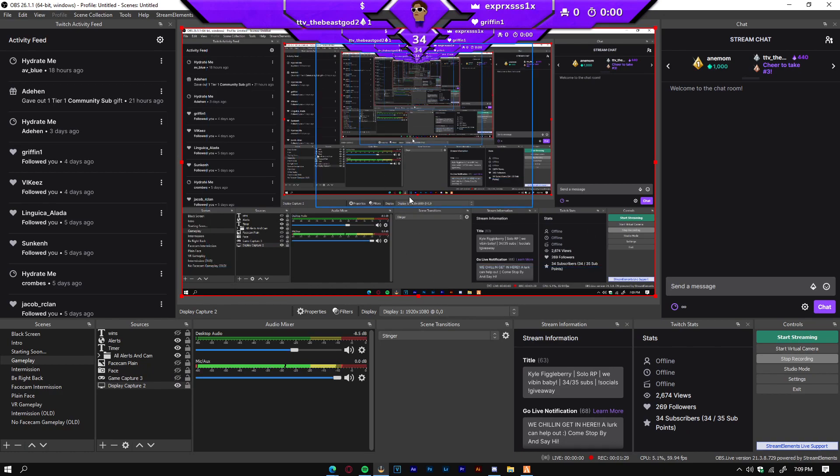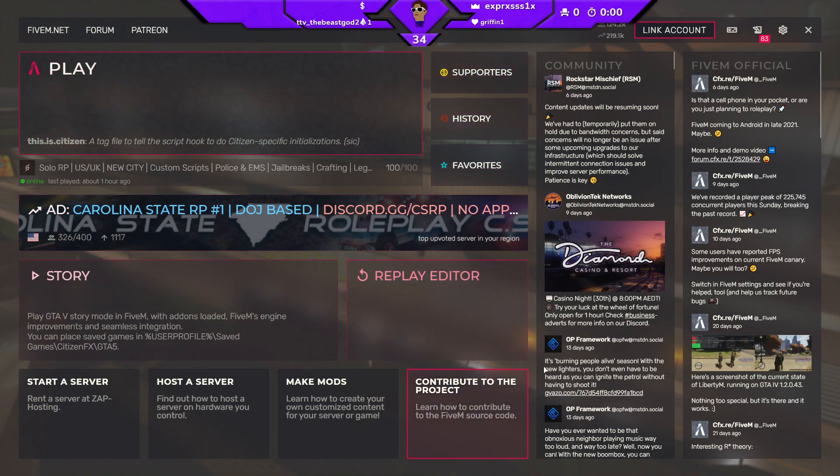To prove to you guys that this is actually real — as you can see, I do have my OBS open right now. I have my display capture on right now. What I'm going to do is hide it and show my game capture. I'm going to click on FiveM, and as you guys can see, you can actually see that game capture is displaying my FiveM. So I'm going to be showing you guys how you can actually do that.